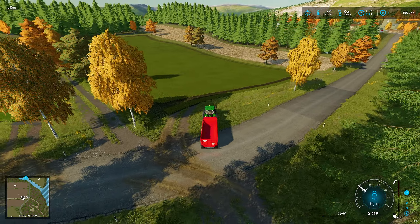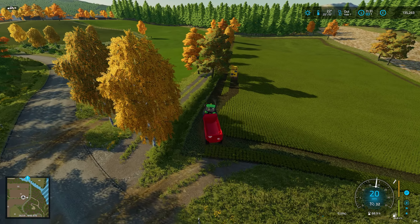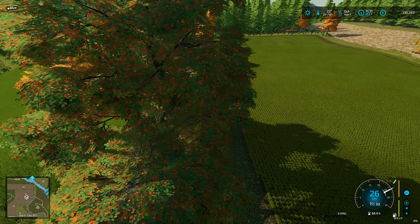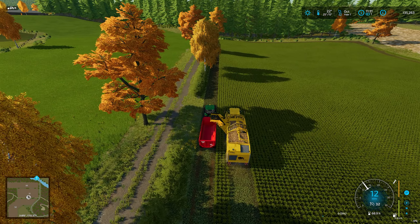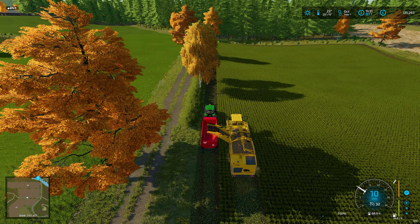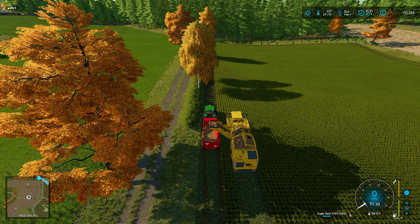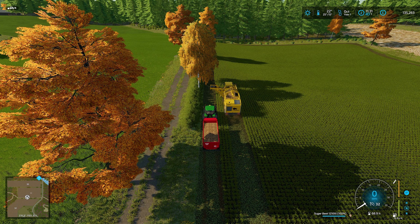We'll just back up and try to get down this side. The worker is missing rows - it's on course play so that might be what it's set to, maybe it's set to skip a row because of the turning circle. Hopefully when it fills it will go in. Wow - they've given me the smallest trailer in the world, 12,100 liters for sugar beet.